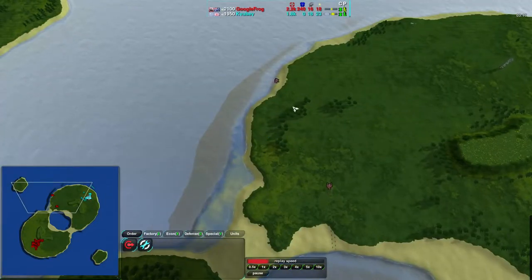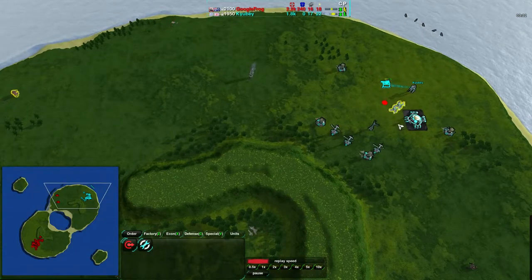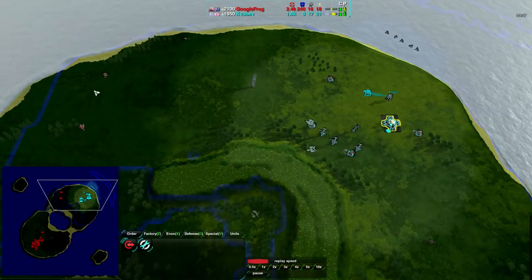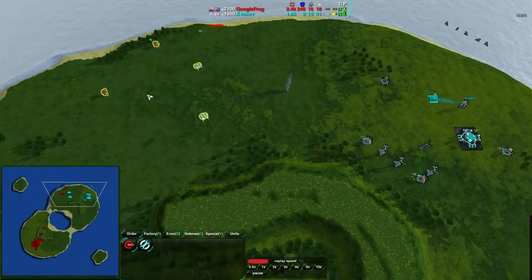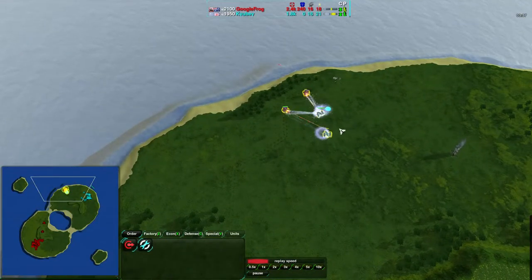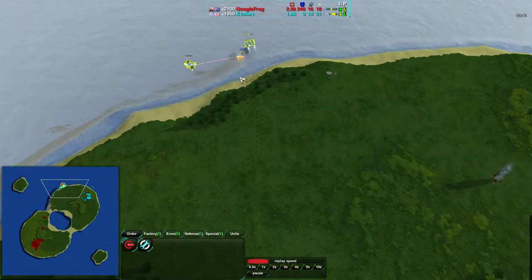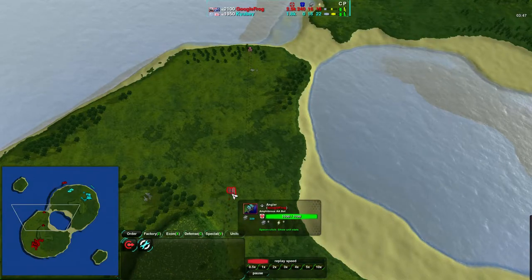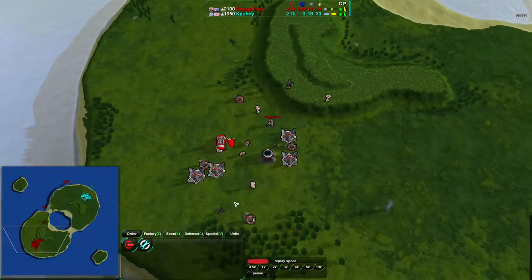Googlefrog is sending out some units around the side. His archers are coming around the side here, and Qbay should be able to see it — he is able to see it on radar. From his point of view, we do have radar coverage of those units, and Qbay is definitely going for that. He's aware of this. Getting his banshees over there while a couple more units come in for Googlefrog. Googlefrog is able to deal a bit of damage with the archers, but they aren't that great for damaging — they're really more for pushing. An angler is coming up — amphibious anti-air bot. That's exactly what Googlefrog wants.